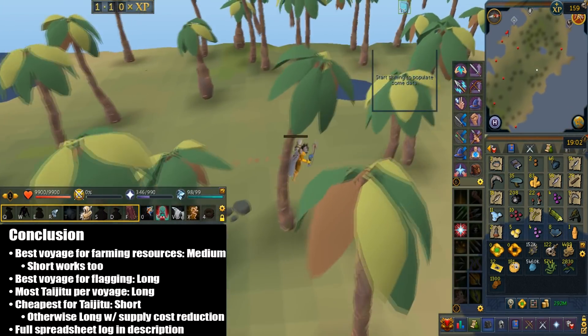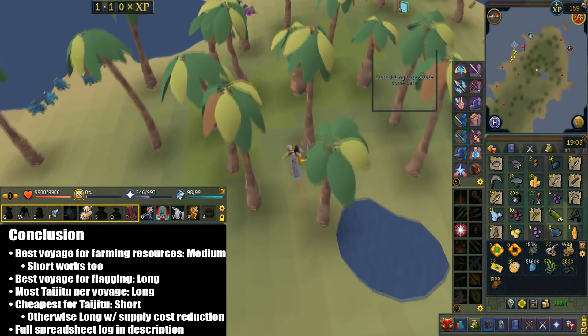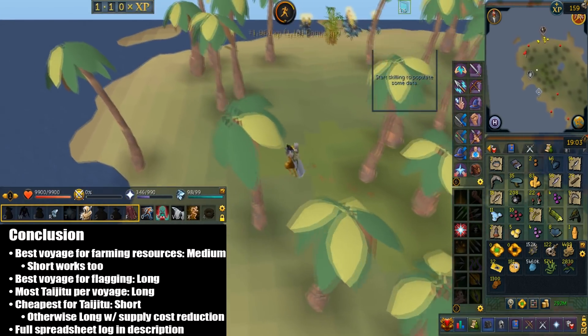Based on this data there are a couple of things you can try adding in. I do have a full Uncharted Isle spreadsheet log and I'll leave that link in the description. Thanks for watching and I hope it helps. If I missed anything, feel free to ask.